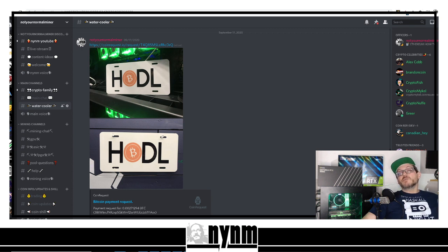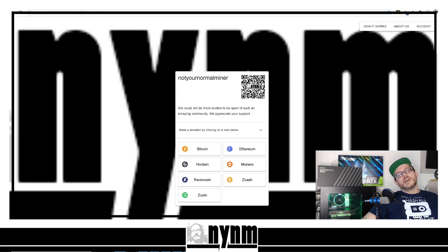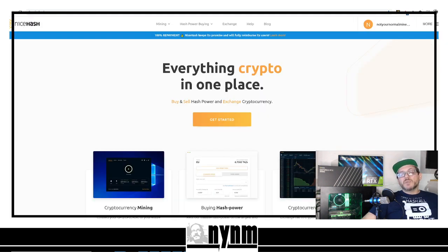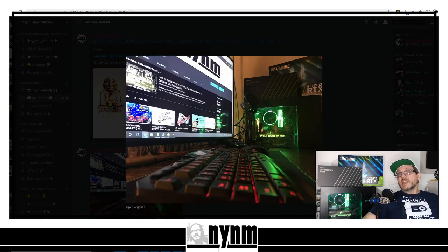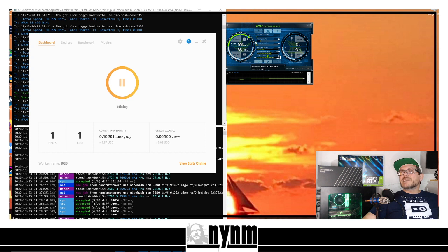We are not monetized and do not do affiliate links, but you can support the channel by picking up our HODL Bitcoin license plates — shipped free anywhere in the US — or check out our merch at Teespring.com/not-your-normal-miners-hash-merch-market. You can also send crypto to notyournormalminer.coinrequest.io. Currently on average I'm earning $2.15 per day with the EVGA 2060 Super and Ryzen 7 2700 using NiceHash. My name is Wes, I'm not your normal miner — thanks for watching.